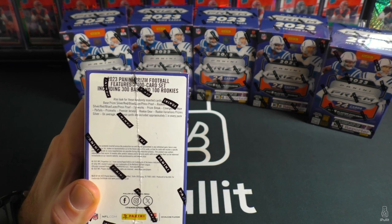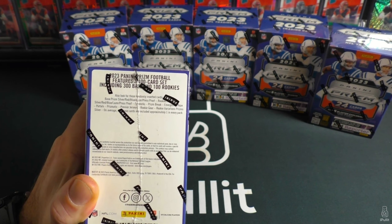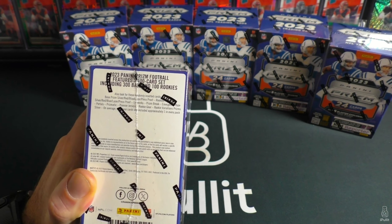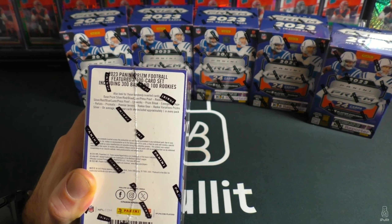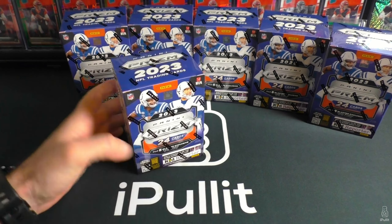A red and black checkerboard would be nice as CJ Stroud as well — those probably go for over a grand. We got press proofs, and case hits are going to be red and black checkerboards, which I actually don't see on the checklist. I don't know, I guess we'll find out.